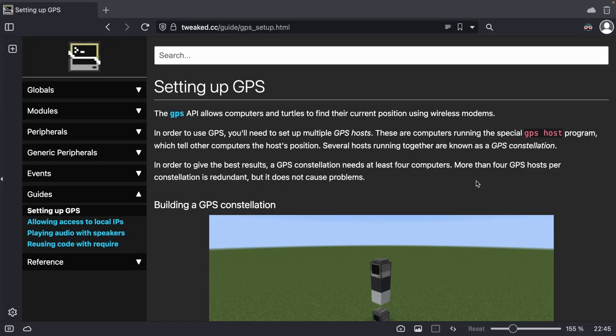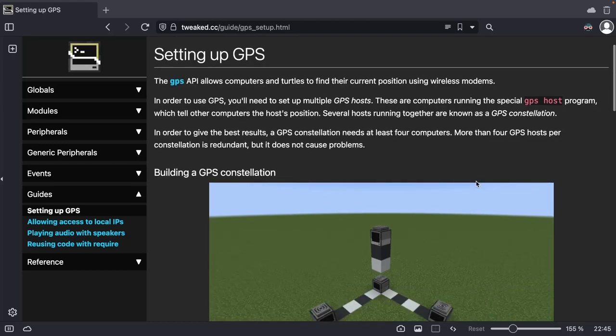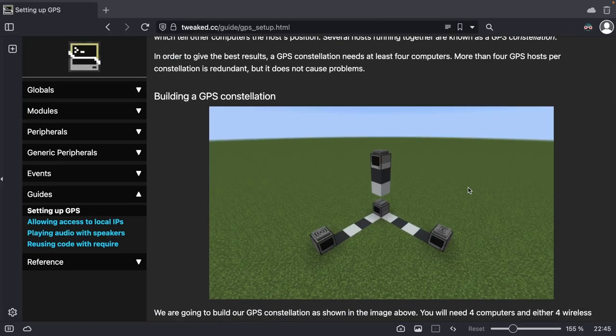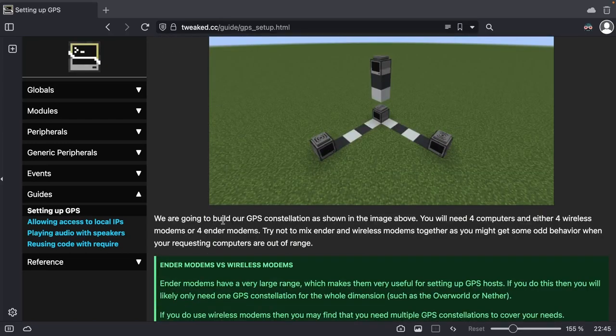Okay, so we need four computers. More than four is redundant, but it won't cause problems. Several hosts running together are known as a constellation. So this is what we're gonna build. We're gonna build a constellation — you need four computers and either four wireless modems or four ender modems.